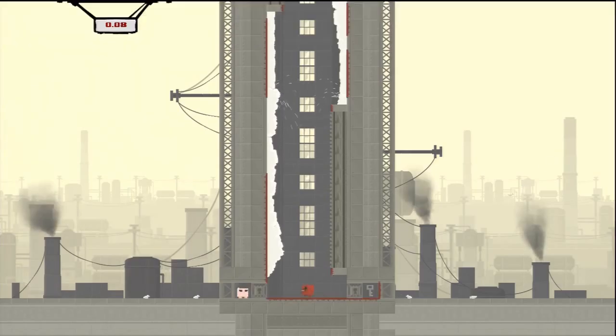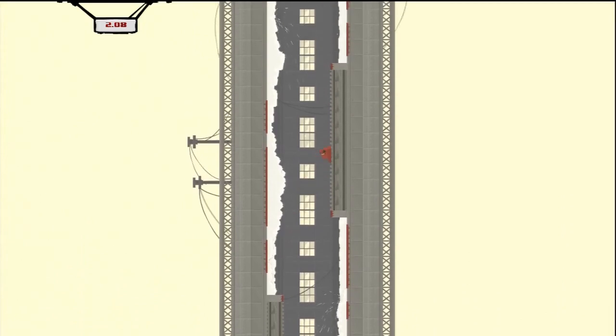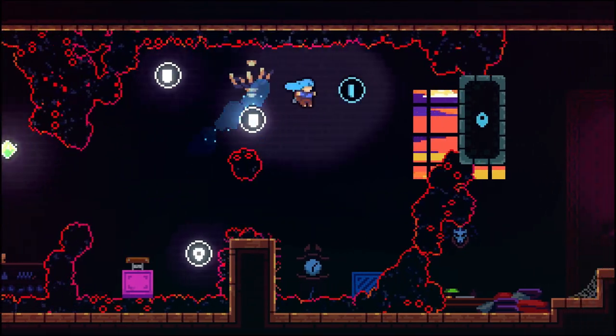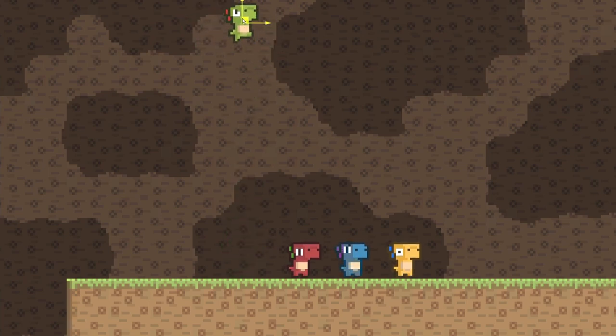Mario has vines, Meat Boy has entire vertical levels where you use wall slides, and Celeste has bounce pads and all sorts of things. First, let's figure out how to gain some height and get off the ground.